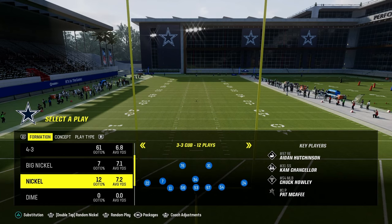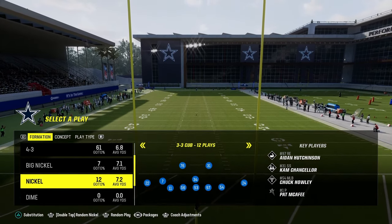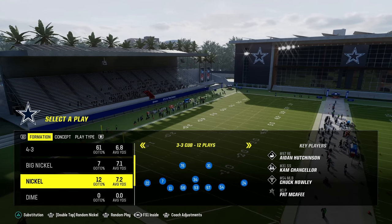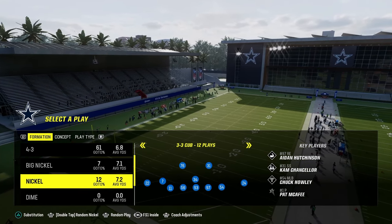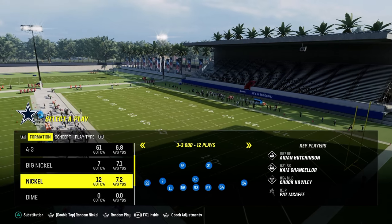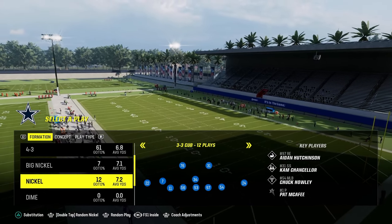The package you want to utilize — if you look at the screen, you see the packages button at the bottom. By flicking the right joystick to the right or left, you can change the packages, which changes the adjustments. If we click one click to the left, you'll see it's on Free Safety One Inside, which gives us different adjustments that are more effective for the way we're going to utilize this defense.